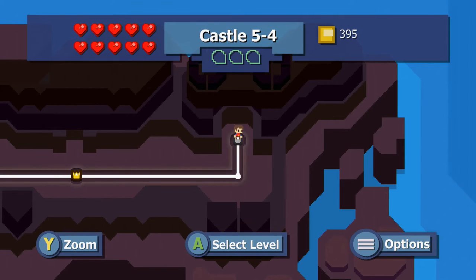Alright, level 5-4. Let's get started on this one. I'm going to use my magnifying glass in this level so I can make sure I find everything. I had a little bit of extra pixels left over and didn't need to spend them on anything, so I figured why not? You're actually going to be alerted for this last castle, so I'll be able to find the villagers very easily.